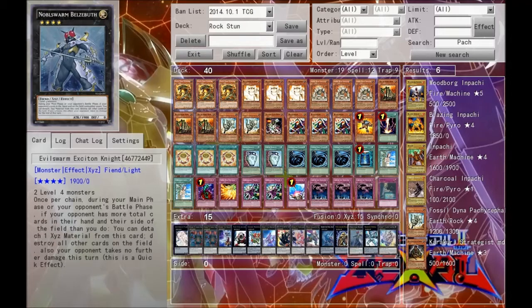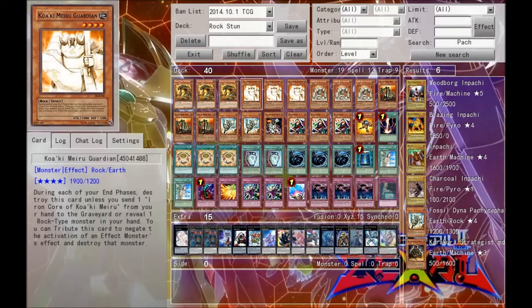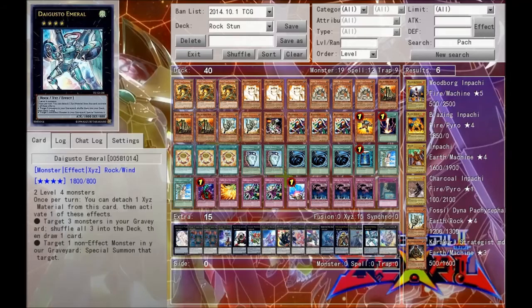Next we go for Evilswarm Exciton Knight, just to clean the board if our opponent outresources us or something like that. And then we run one Daigusto Emeral to shuffle back things like the Overdose, the Guardians, and the Block Golems into our main deck again and then get to draw a card off of that.